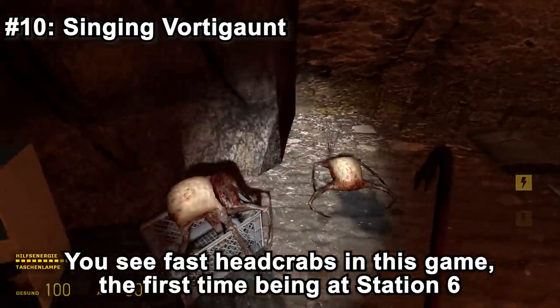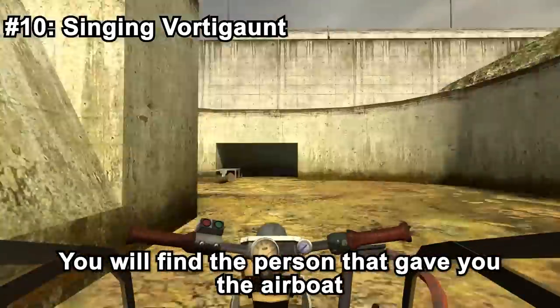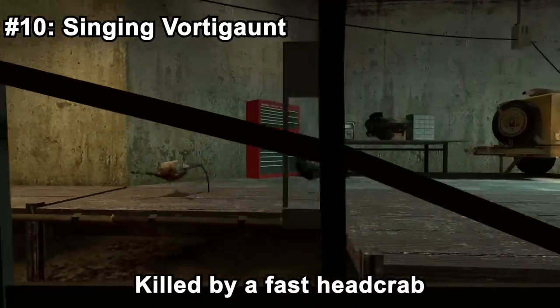This is also the second time you see fast headcrabs in the game — the first being in Station 6. If you were to go back after taking the airboat, you will find the person that gave you the airboat, Arlene, killed by a fast headcrab.